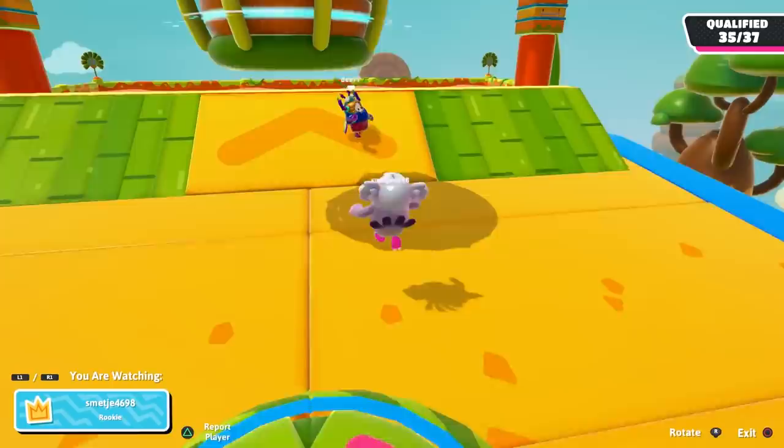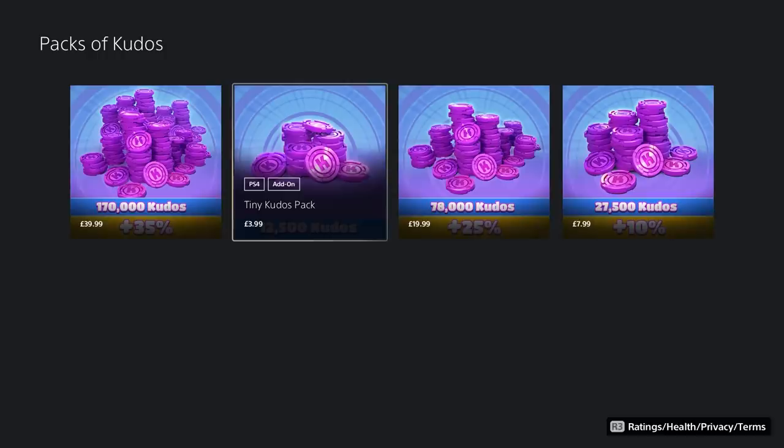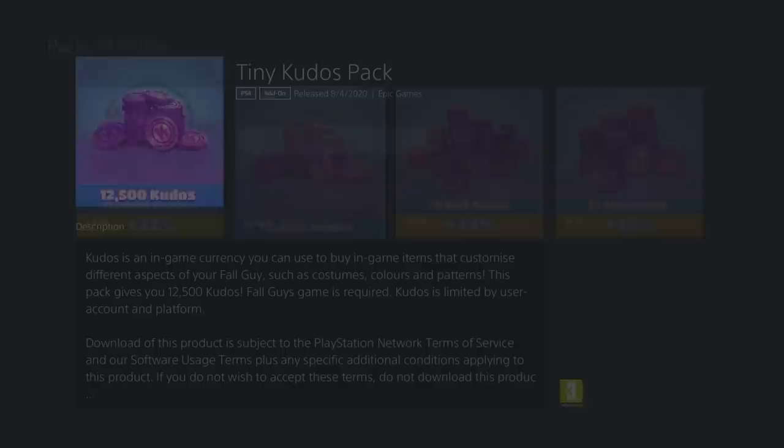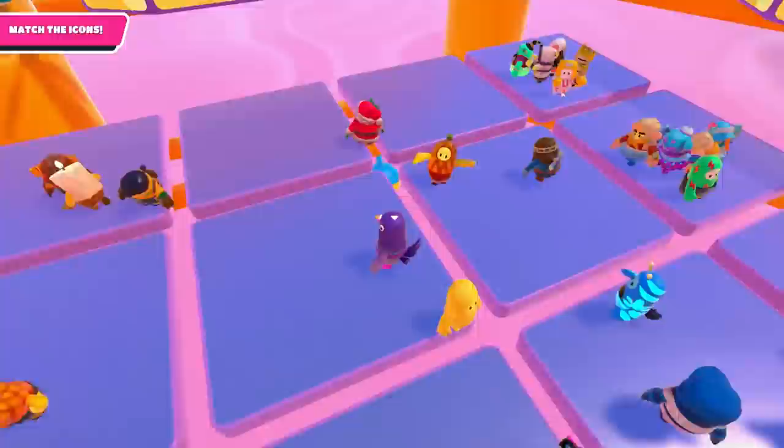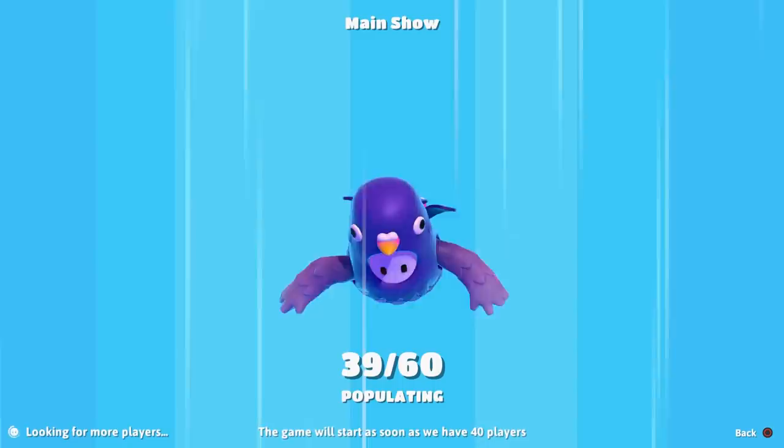You can use kudos to buy cosmetic items, such as outfits to put on your little bean. You can also buy kudos with real money — specifically 12,500 kudos for £3.99 in the base pack. So I played for an hour to find out how many kudos I could earn and how much that would be in real cash money. I did manage to get into 9 games total, which was impressive seeing as it felt like I spent half of my time watching my Fall Guys skydive while I waited to be put in a room with enough people. To quote Loki: I have been falling for 30 minutes!